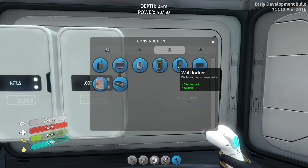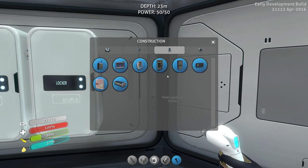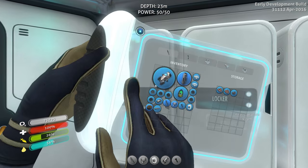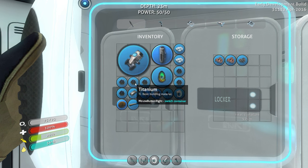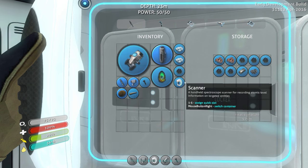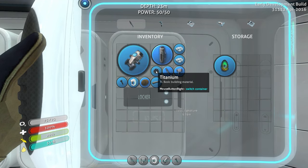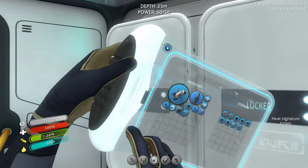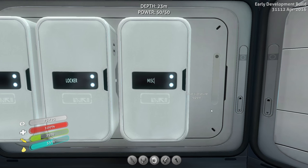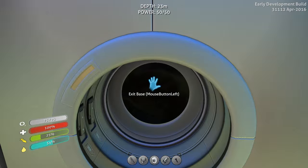Wall locker. Much more. Do we have another quartz, or is that it? We do have another one. Now we're out of quartz. And we'll put everything back that we don't need at the moment. Metals. So this is going to be miscellaneous. Oops, we missed a titanium. So for the moment, we're just going to call this miscellaneous.